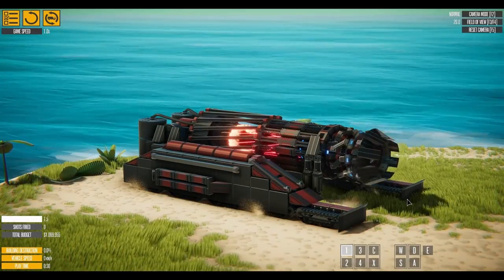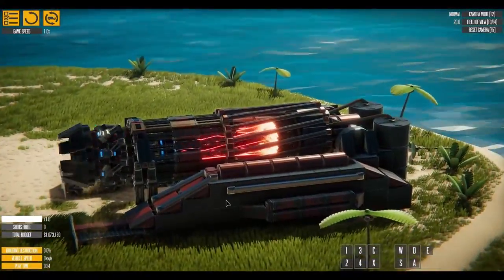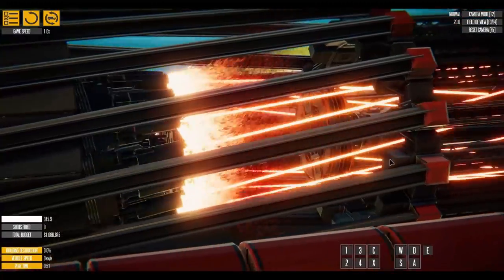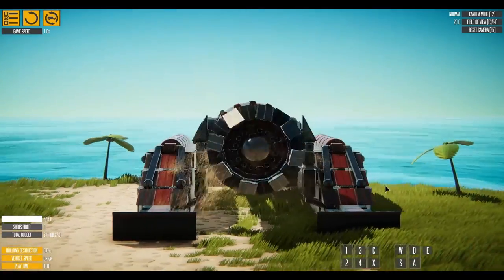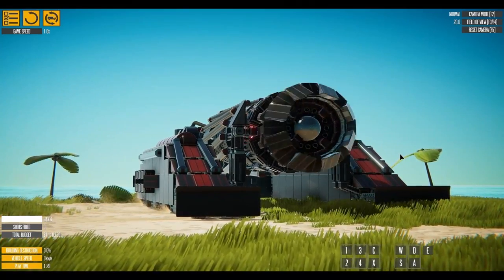We'll see if we can figure out some of these controls. Okay, so number one turns it on, and it looks really sick. So if we zoom in here, it kind of looks like a fusion reactor of sorts. Number two doesn't really seem to do anything. Number three seems to be turning on some kind of magnet, and four seems to reverse it.